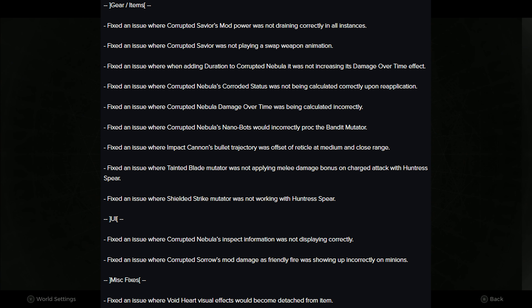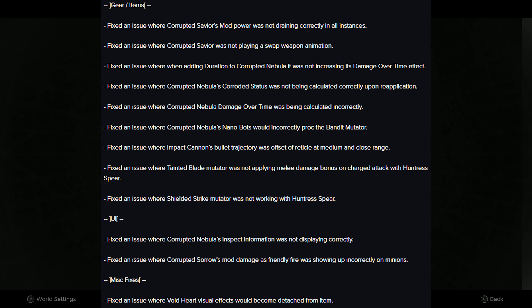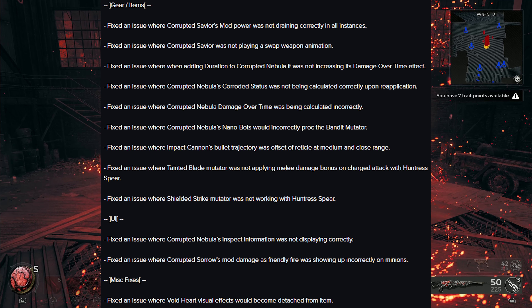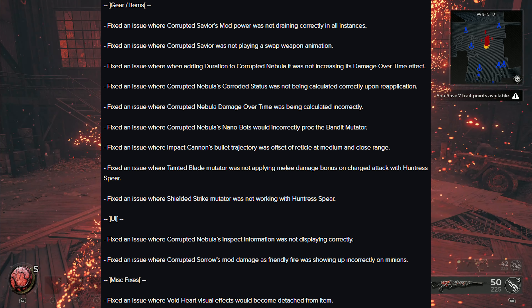Moving on to gear and items: fixed an issue where Corrupted Savior mod power was not draining correctly in all instances. Fixed an issue where Corrupted Savior was not playing a swap weapon animation. Fixed an issue where adding duration to Corrupted Nebula was not increasing its damage over time effect. Fixed an issue where Corrupted Nebula's corroded status was not being calculated correctly upon reapplication. Fixed an issue where Corrupted Nebula damage over time was being calculated incorrectly. Fixed an issue where Corrupted Nebula nanobots would incorrectly proc the Bandit mutator.